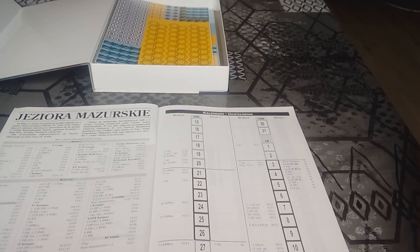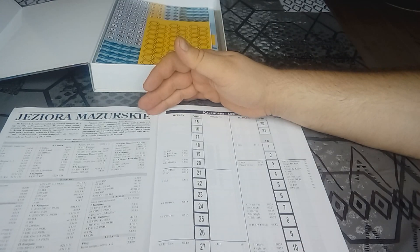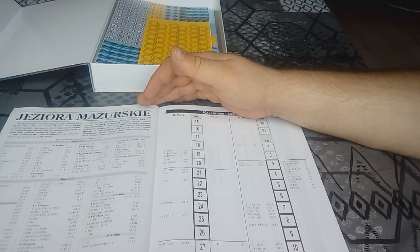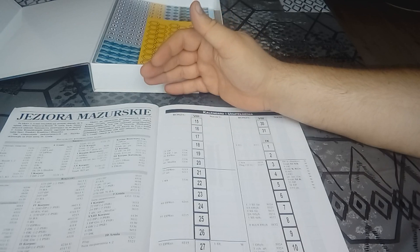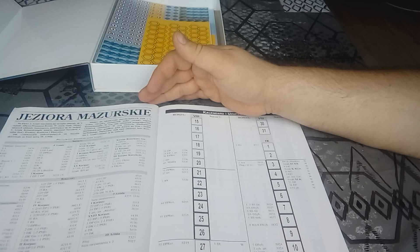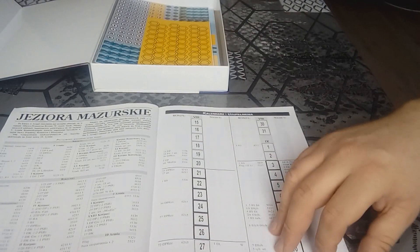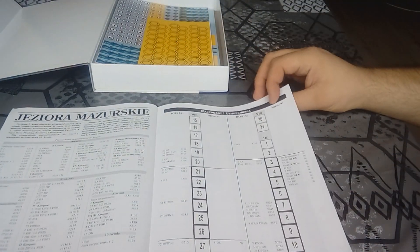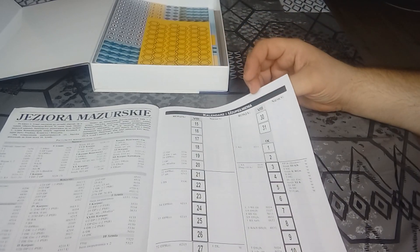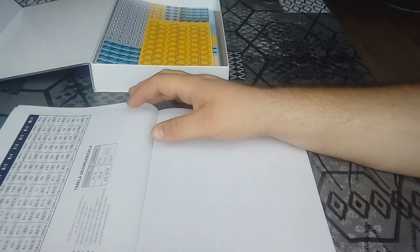Ostatni scenariusz — Jeziora Mazurskie, obejmujący okres od 3 do 12 września. Podejrzewam, że możemy rozegrać całą rozgrywkę, bo widzę podział na poszczególne scenariusze — podejrzewam, że można rozegrać jako całość. Szkoda, że kalendarz nie jest na osobnej kartce, bo na drugiej stronie mamy tabelę dezorganizacji i tabelę walk.